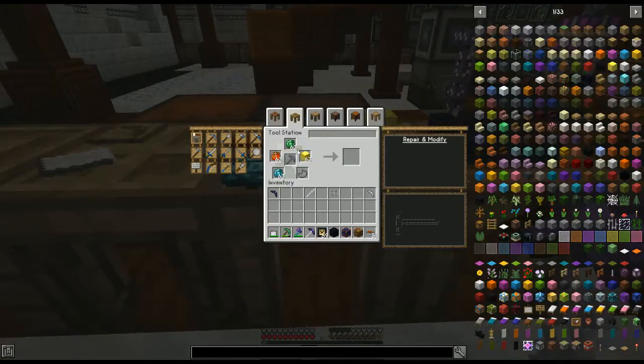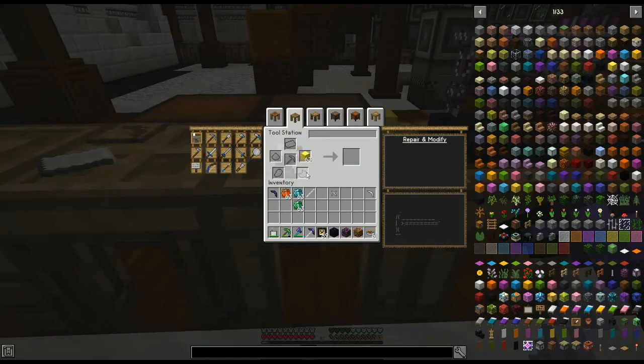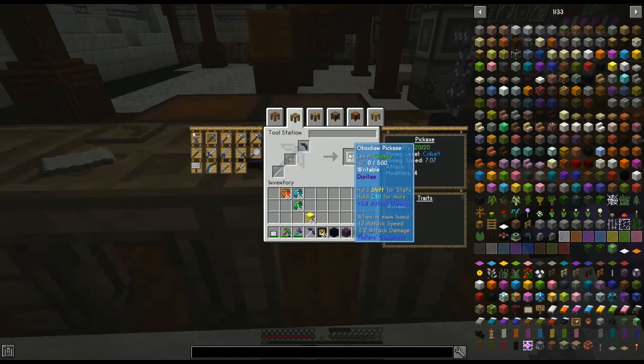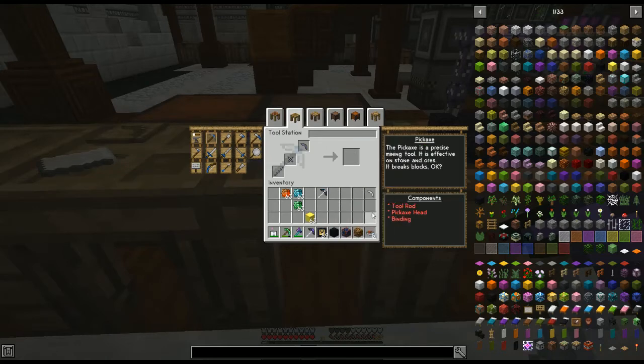Back at the tool station, we're going to make our pickaxe. Don't accidentally grab the paper pickaxe head like I almost did. Put everything in and make sure you use the obsidian headpiece. Now you'll see we have four modifiers — but we need more than four to do this.